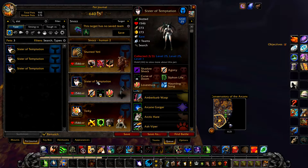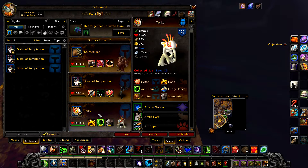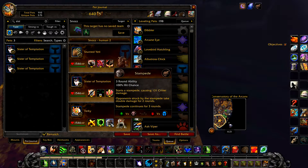Your second pet is a Sister of Temptation — again, this one should have around 1546 health, just to minimise the RNG of Snozz's Flank — with Agony and Curse of Doom. Your final pet is Turkey with Acid Touch and Stampede.